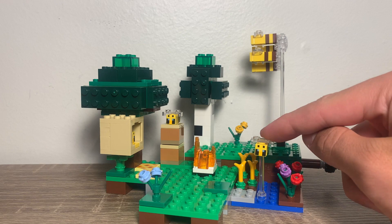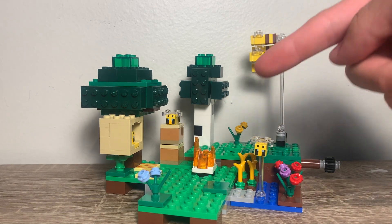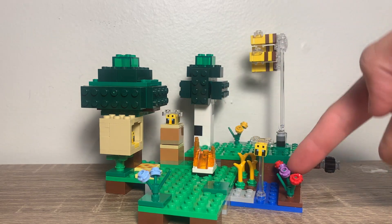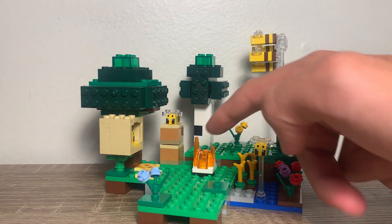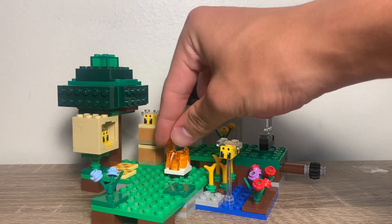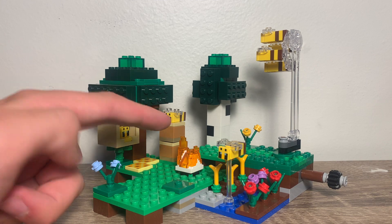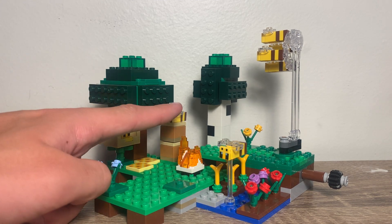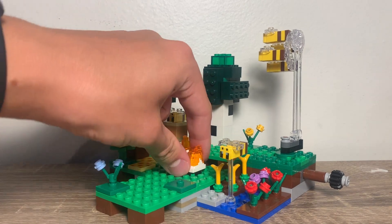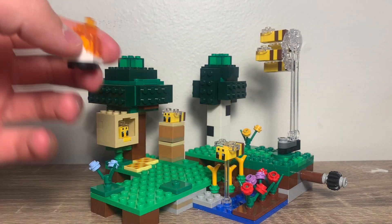There's also another clear brick here for the bee to fly over the water. You got some crops right here, because if you do put a beehive over here with some flowers, the bees will actually pollinate the crops and make them grow faster. You have a little campfire because those are used for... I don't really know too much about how to farm bees, but I know these need to be used for something. So this is a campfire — basically just one of those fire pieces with a brick right there.